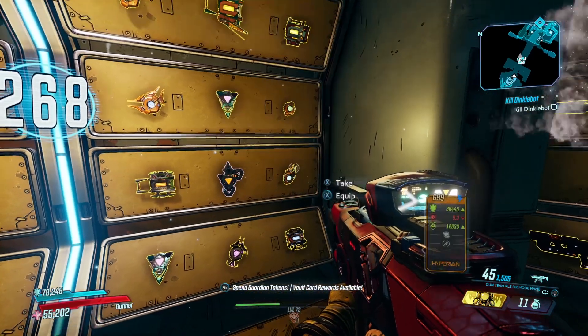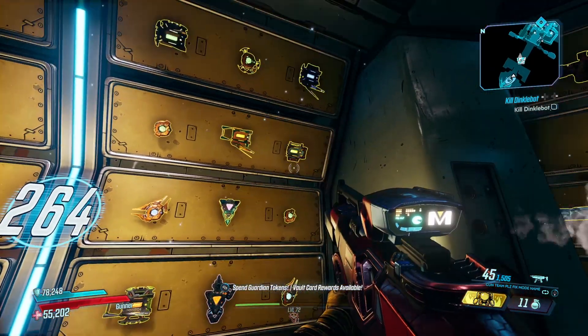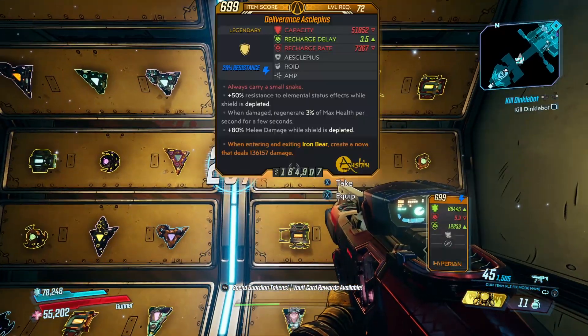I'm sure you're all very aware of the 7th Sense Hybrid, which could randomly spawn in there, and which was a huge moment for Borderlands 3 — as it was one of the first true hybrids reminiscent of the old ones back in Borderlands 1.